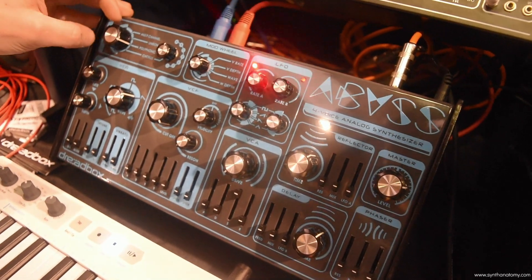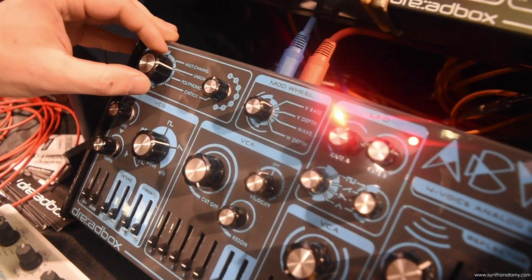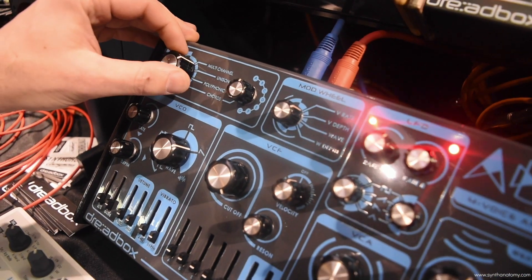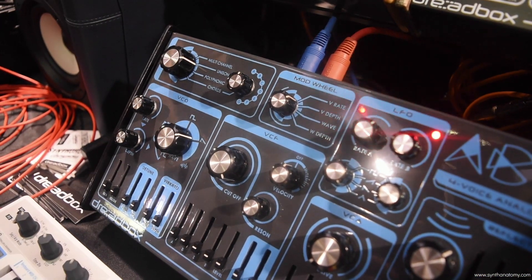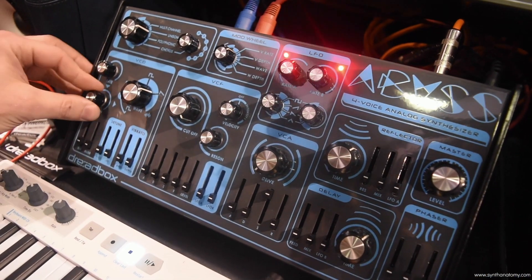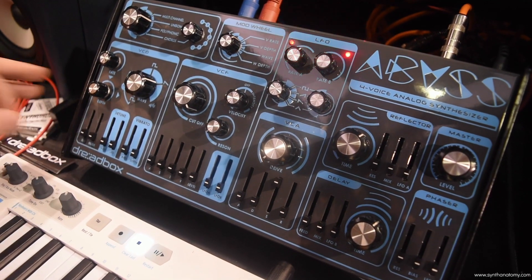You have 4 ways to control the Abyss: unison, polyphonic, chords, or multichannel — where each voice splits to a MIDI channel and each voice has one oscillator and a sub oscillator.